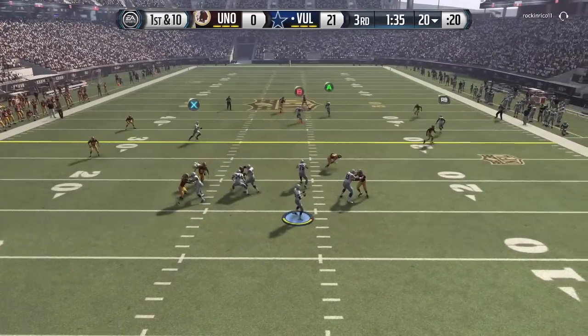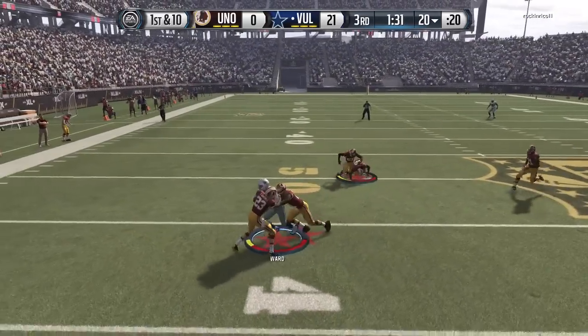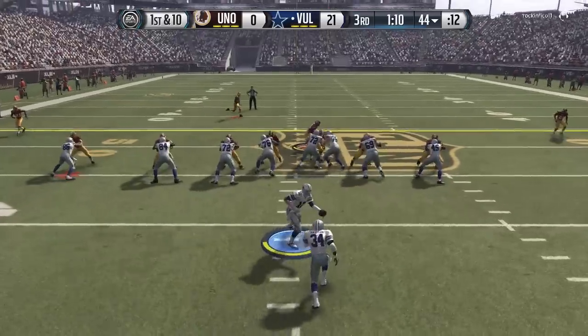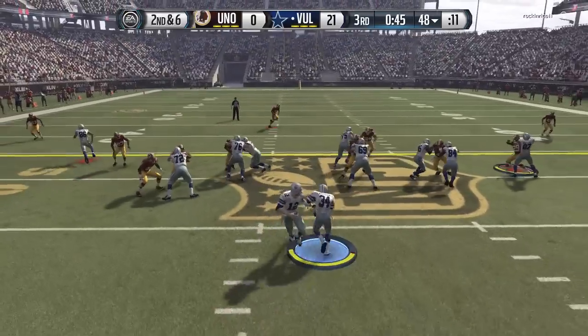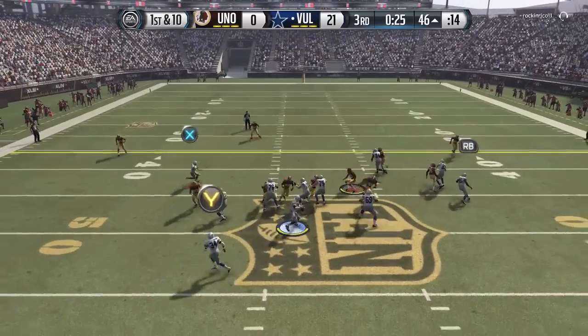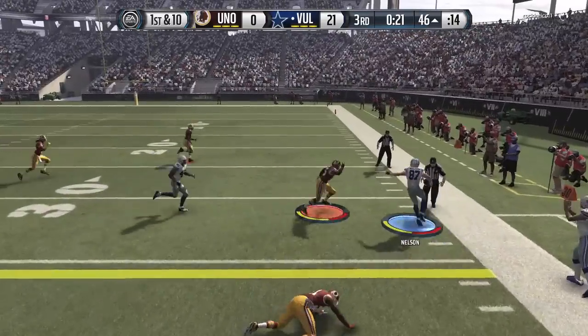Rodgers-Cromartie is a beast, man — I don't see me replacing him anytime soon, especially not with Heinz Ward either. He and Night Train Lane might just be that lockdown corner duo for a long time. DRC just makes plays — he's one of those glitchy MUT players you want on your squad. Second down and six, up the middle goes Sweetness. Not able to get that first down near the end of the third quarter. Actually looked like they gave it to him — didn't look like a first down to me but I guess they gave it to him.